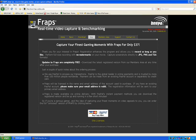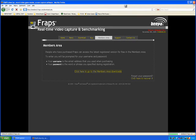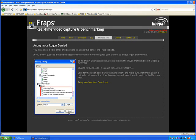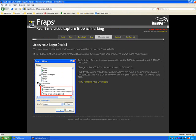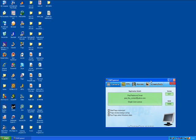Anyway, yeah. So, once you've bought it and downloaded it, just log in. Once you've bought it, go to the members area, log in and download it. And then you've got Fraps.